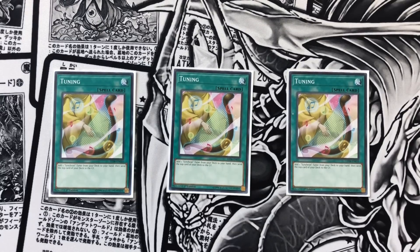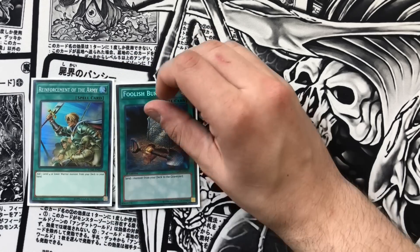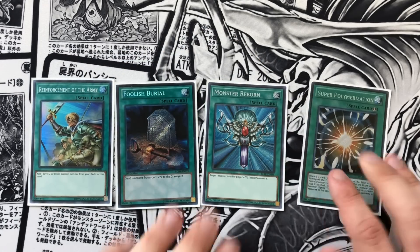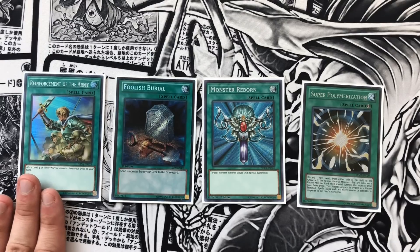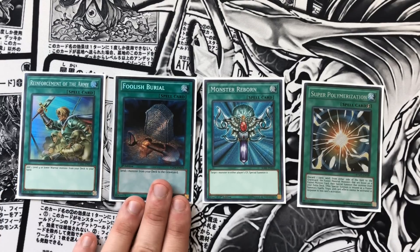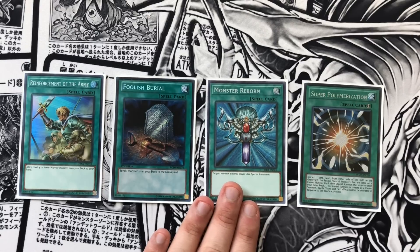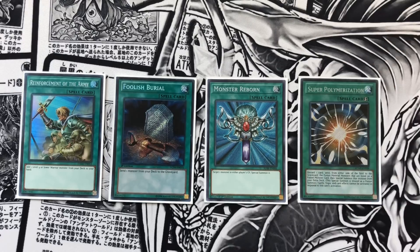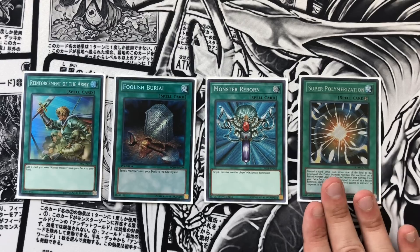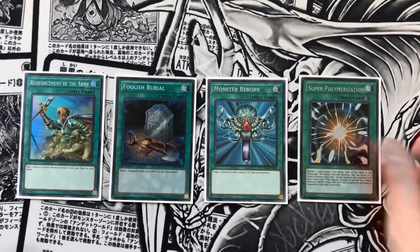And then we play four one-ofs. We play the one Rhoda, the one Foolish Burial, the one Monster Reborn, and the one Super Poly. Rhoda obviously just helps you search your Arborea or your Marauding Captain. Foolish Burial allows you to send anything you need from your deck to your graveyard. Monster Reborn is just an extender that helps you bring back anything as a combo piece. And Super Poly we only play at one because it's officially searchable now — there's no reason to brick on this card. You play it at one because you can just get it whenever you need it. And that's the deck, y'all — it's 42 cards, but this is the build. This is perfect.